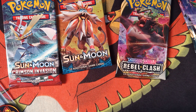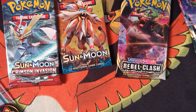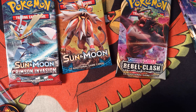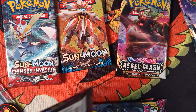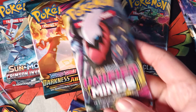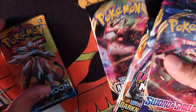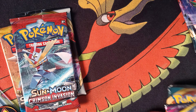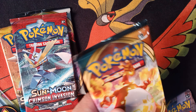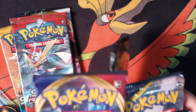We have Crimson Invasion and Sun and Moon. So we'll chase Chin's Crimson Dragon in this one — if you guys follow my quickies, that was one of my series. And then we have another Darkness Ablaze, Unified Minds, and Sword and Shield. Let's do Sun and Moon Base, Rebel Clash, Crimson Invasion, keep the Darknesses together, and Champion's Path for the end.